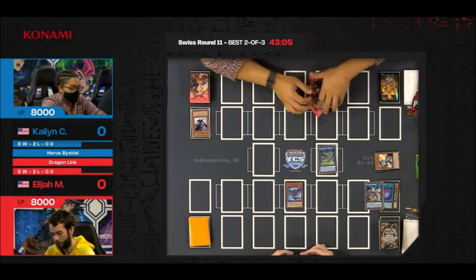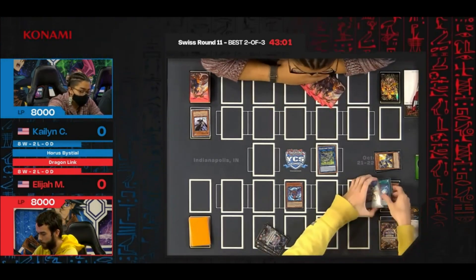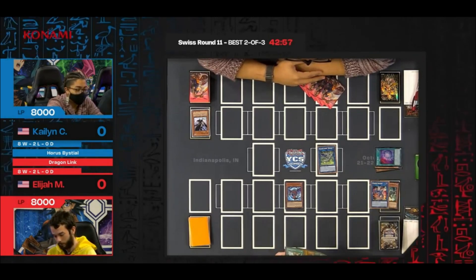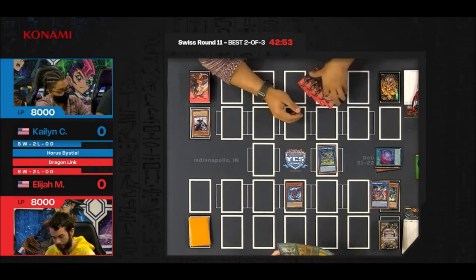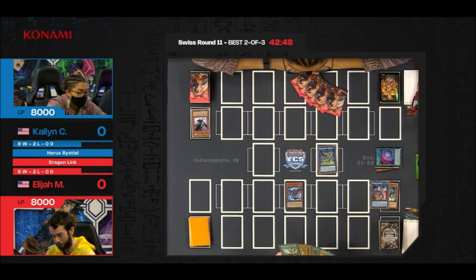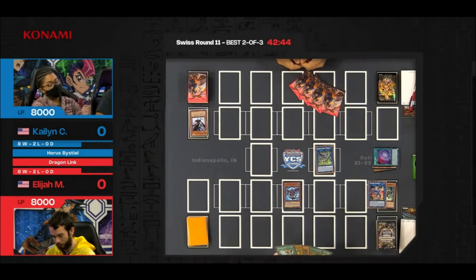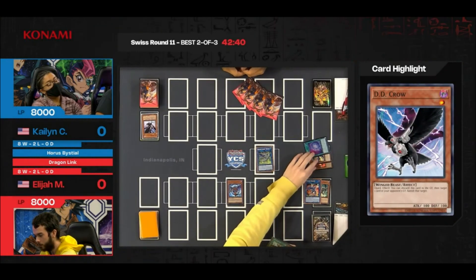Here we actually see a copy of D.D. Crow targeting the Chaos Space, preventing an additional draw from Chaos Space, because you are able to put back that White Dragon Viber Burster. That's actually two cards prevented — the Black Dragon would add the White Dragon back. Although you cannot summon that White Dragon again this turn because you've already special summoned it with its effect, on the second turn having access to a free level 4 Extender Dragon is useful. The D.D. Crow here is stopping two cards.